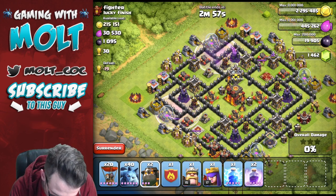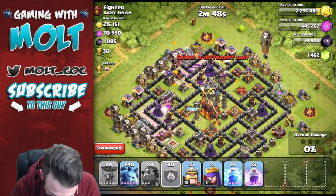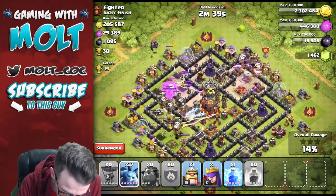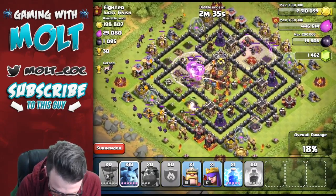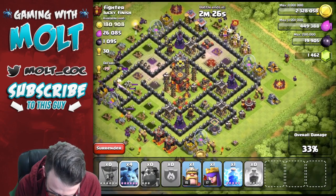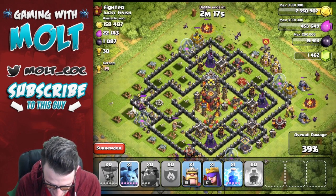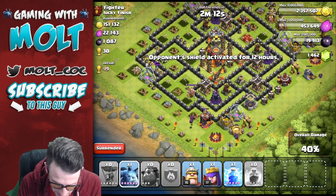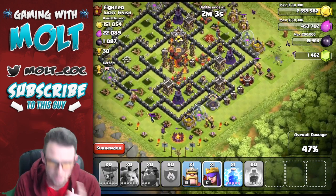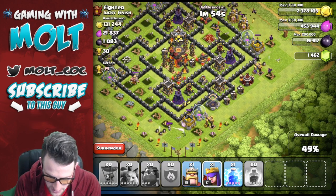We're going to drop off our hounds and our loons up on the corners. We're going to use our clan castle right over there. He does have some troops in his clan castle. I got excited and forgot to drop off the minions, but I think we're going to be fine. The hounds didn't take out that air defense up at the top, but I still think we're going to be just fine. We've got our heroes, and he does have some clan castle troops causing havoc around the base.